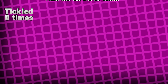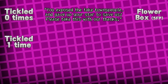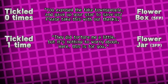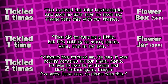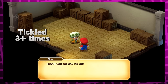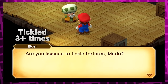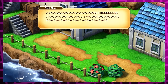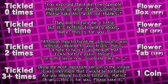If he never gets tortured, he'll say 'You exposed the fake townspeople and gave up your star to save us — please take this' and you get a flower box. If tickled once, he gives a flower jar. Two sessions and he gives a flower tab, saying he'd hate to go through tickle torture again. If tickled three or more times, he gives you just one coin, rambling about inevitability. He probably gets progressively more annoyed with Mario despite being saved. Don't let him get tickled.